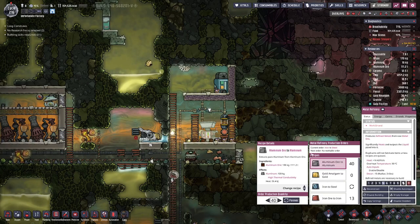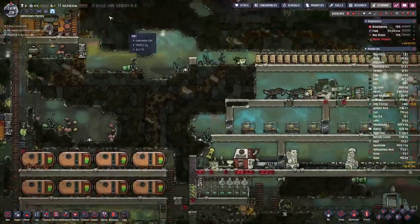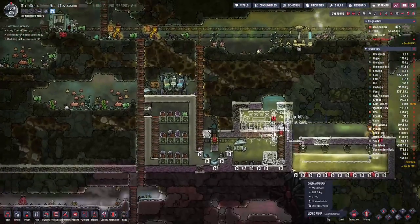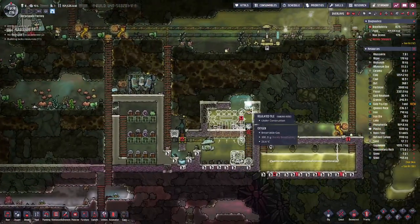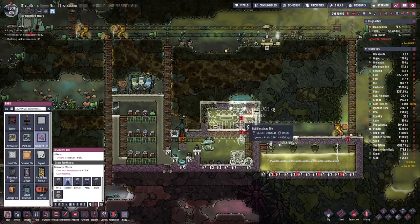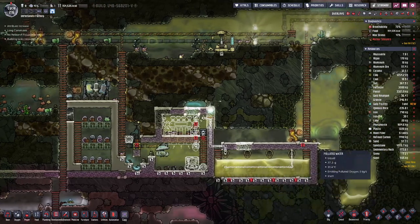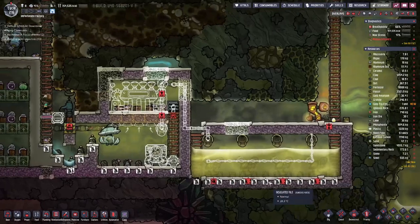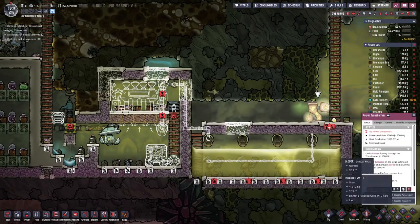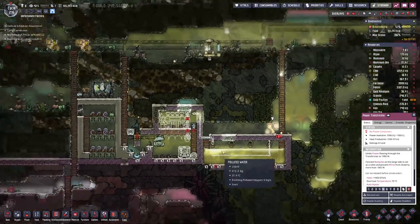Which means we probably have to queue up a bit more aluminium — let's make that 40, meaning 4 tons, because aluminium is the main refined metal that we have here on this asteroid.